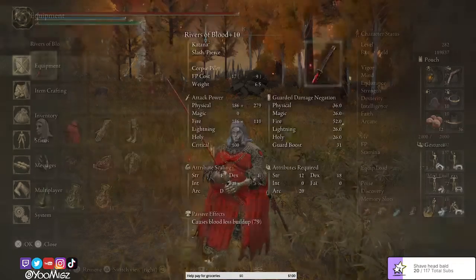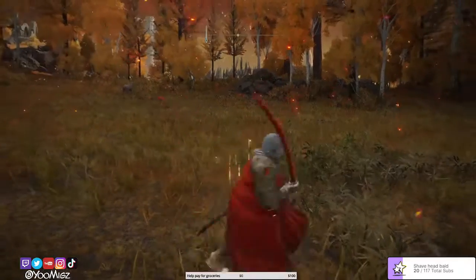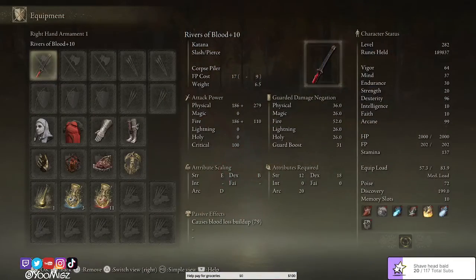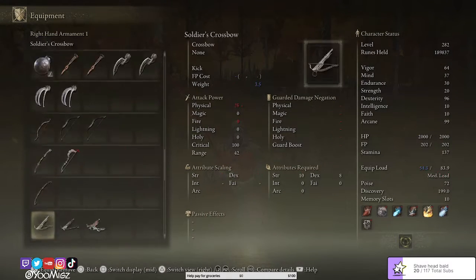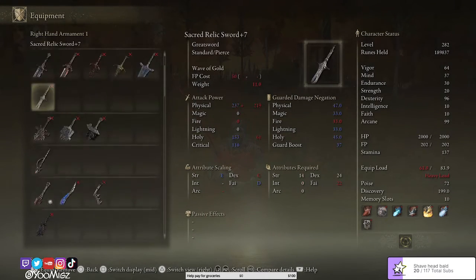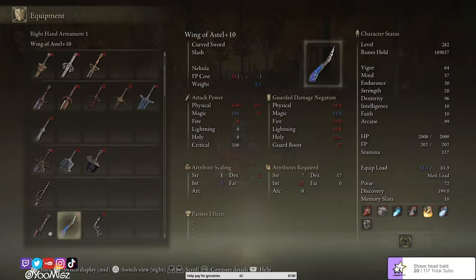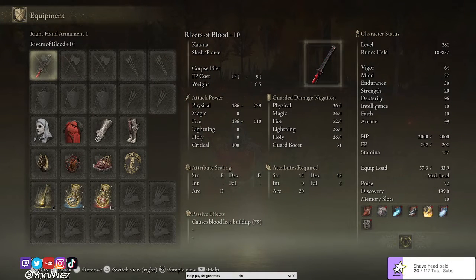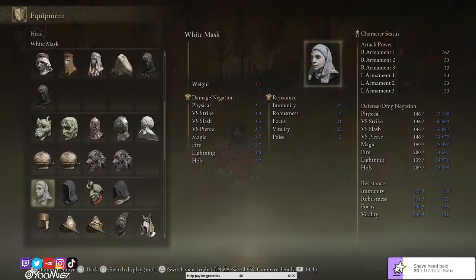First things first, this is New Game Plus 4. The equipment is Rivers of Blood plus 10. Of course we wield it two-handed — it does more damage. You can also use Lord Mohg's Blood Spear, which is really good and its skill is really good, but I prefer Rivers of Blood because it's a lot more burst damage and a lot lighter than a colossal weapon.